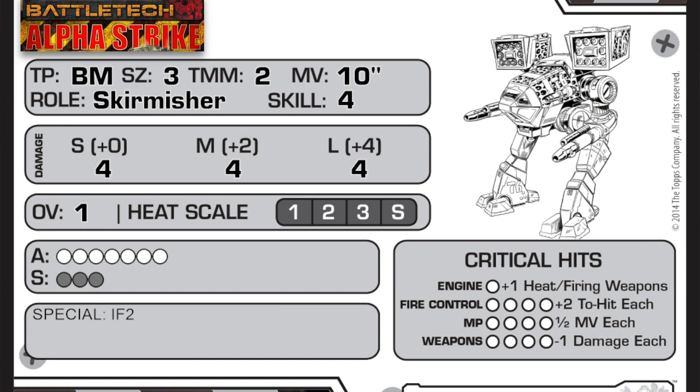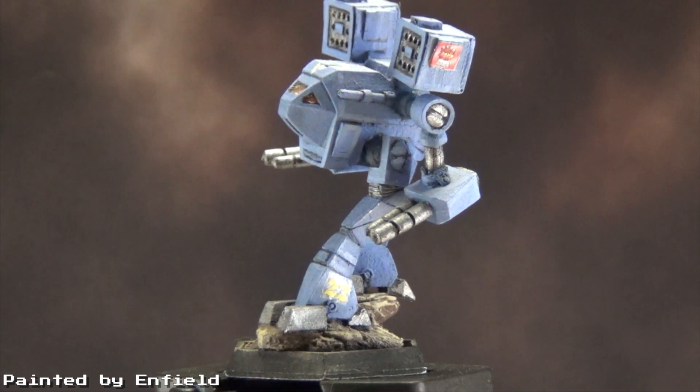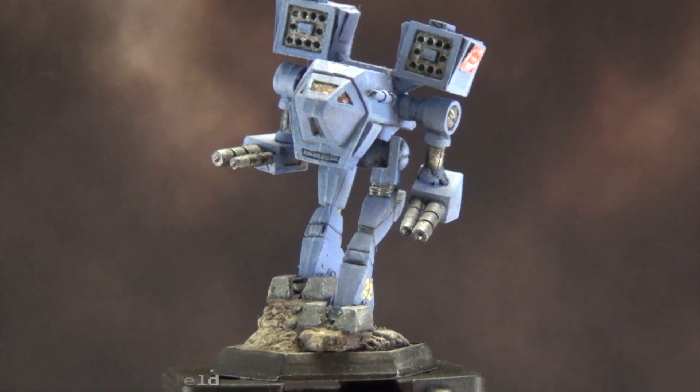In Alpha Strike, the Rakshasa comes in at 42 points for a standard skill 4 pilot. It has solid damage brackets across the board and has indirect fire too. With the Skirmisher role, slot this mech into a Cavalry Lance with the Speed Demon ability and watch it move down the field with ease. If the Rakshasa can get into cover or evade, coupled with its TMM-2, it should be able to survive long enough on the battlefield to make an impact.